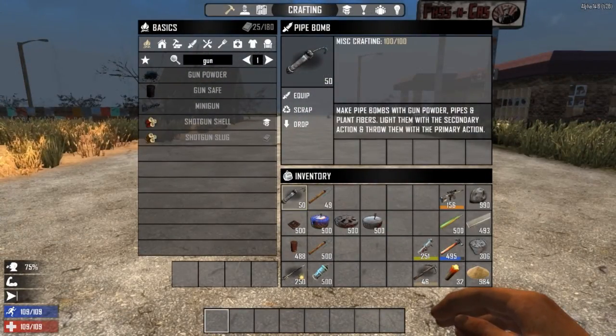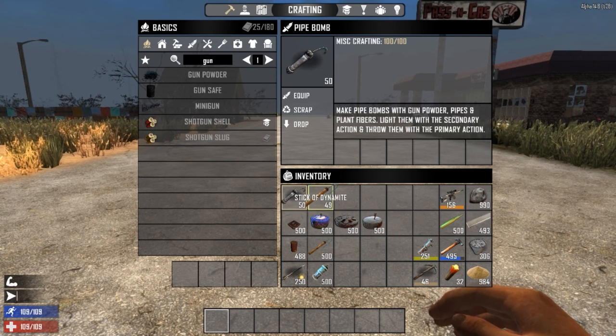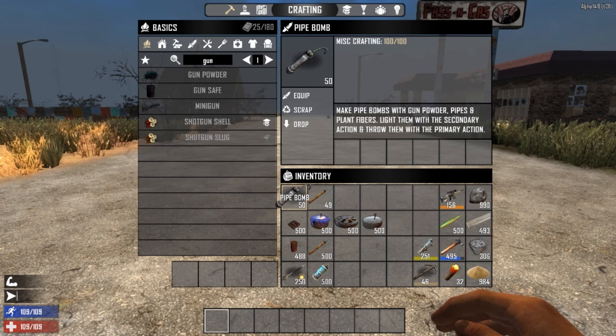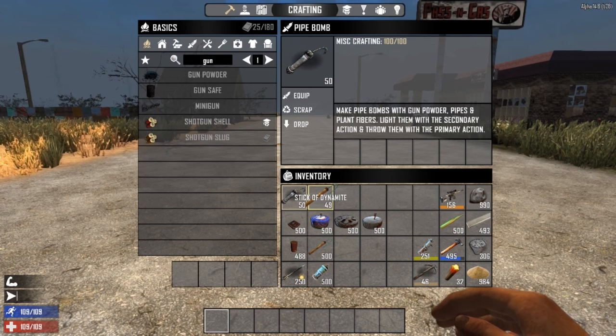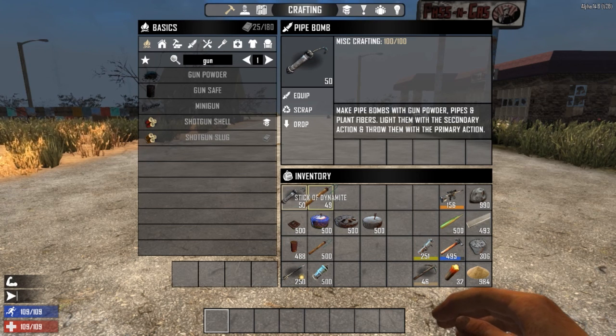Now that we've got our gunpowder it's time to put it to use. There are actually four types of explosives in the game. The first type is thrown explosives — with both of these you light them with the secondary action key, then hold down the primary action key and throw. Make sure you don't light it and leave it in your hand because it will blow you up. These are especially good for taking out large groups of zombies.